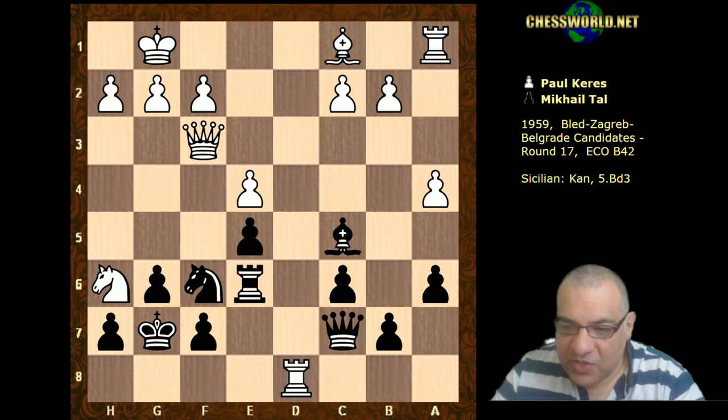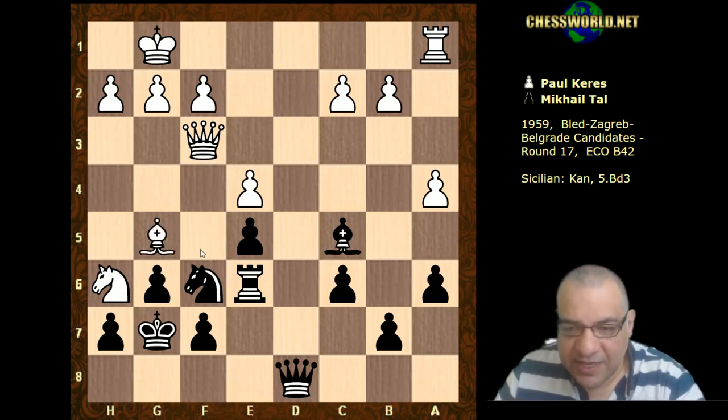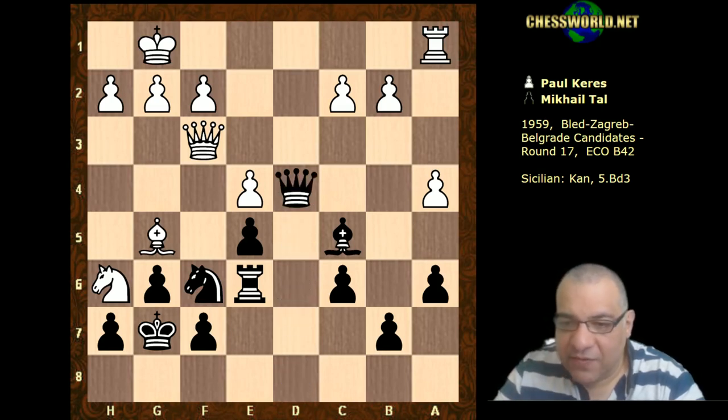White now takes the queen away from f7 by taking on d8, and you'll notice now after Bishop g5 this looks a little bit awkward - there's a pin. The knight can't move anyway because of the f7 pin - two ways in fact. So here Tal plays Queen d4, pressurizing e4 and also b2, unpinning.